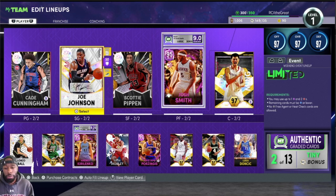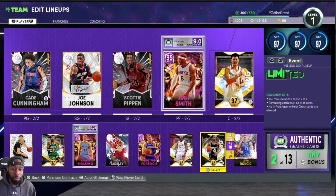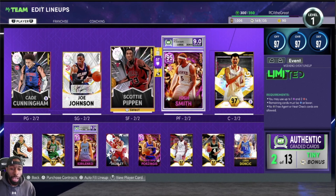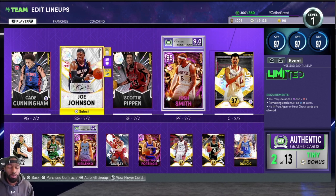We added Kade Cunningham today, Scotty Pippen, we got Evan Mobley — those were just picked up today — along with Sydney Moncrief. We also have our Josh Smith upgraded to pink diamond. The first tip I'm going to give you guys for undervalued cards is: look at duos.